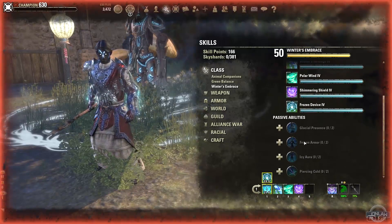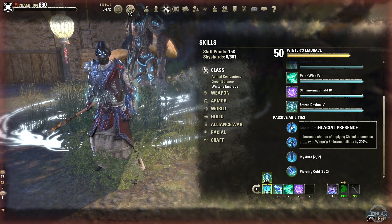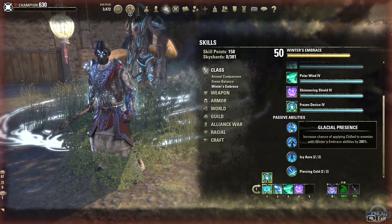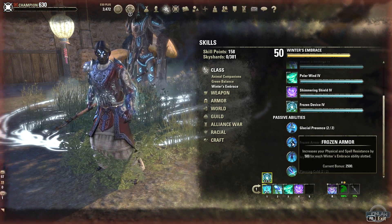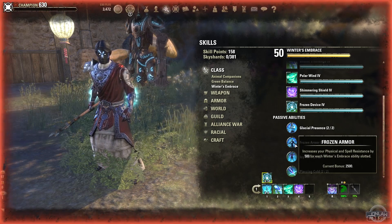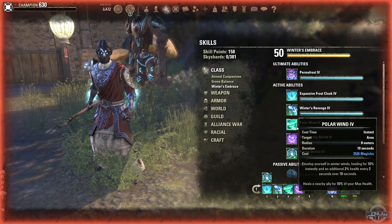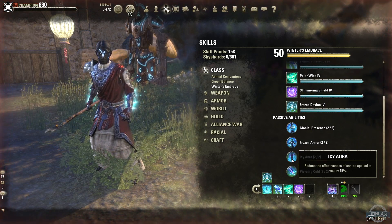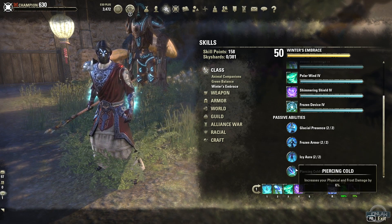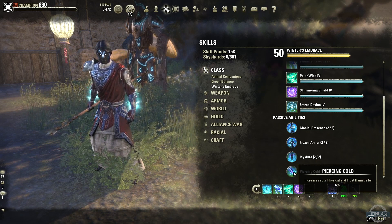Let's look at the Winter's Embrace passives. First, increased chance of applying chilled to enemies with Winter's Embrace abilities — about 200% chance to apply chilled. Another passive gives straight up physical and spell resistance, which is always good. There's also reduced effectiveness of snares applied to you — strong in both PvE and PvP, definitely a must-get. And increasing your physical and frost damage by six percent is straight-up flat damage — very good.